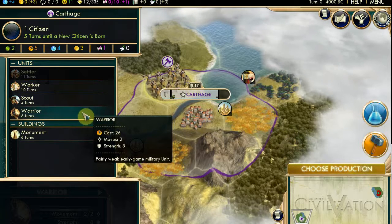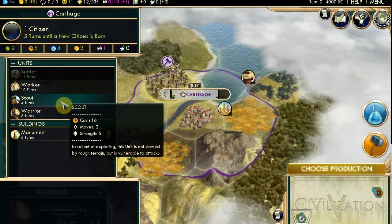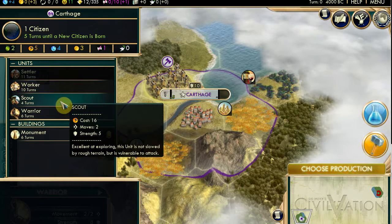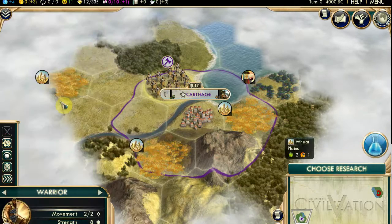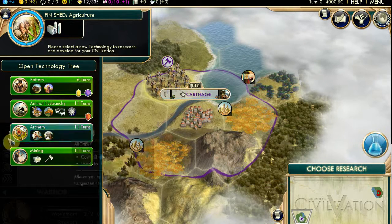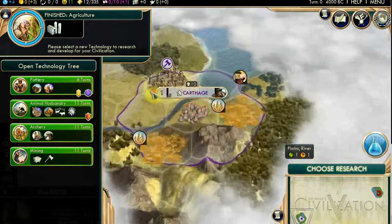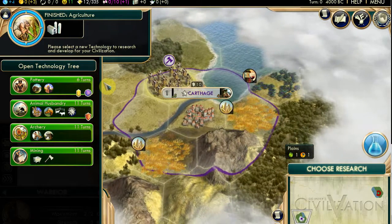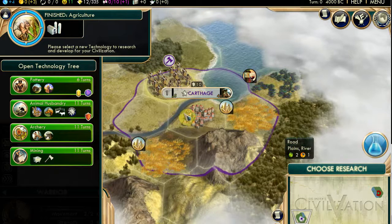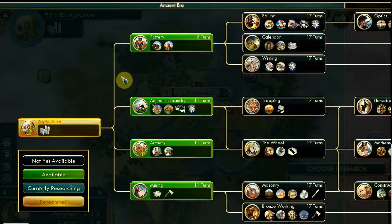Now I was thinking about research but I chose production. Worker, scout, warrior. I normally build a scout or a worker - the point is to find good places for your next city and grab resources if you can. Now you have wheat. What helped me take advantage of the wheat? Probably the granary - from pottery. Because a granary will help you store the wheat, which means your cities will grow a bit faster.